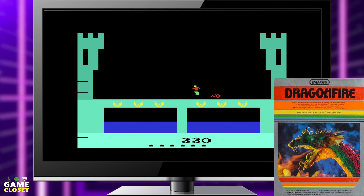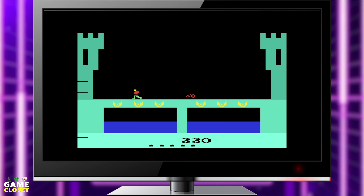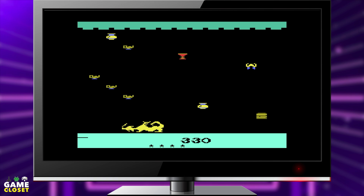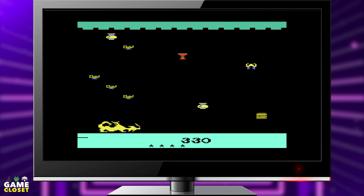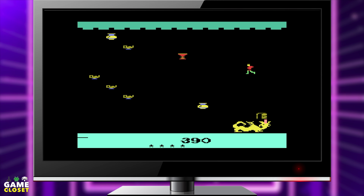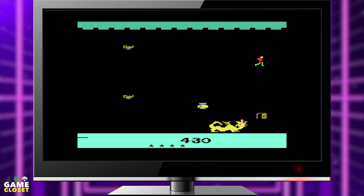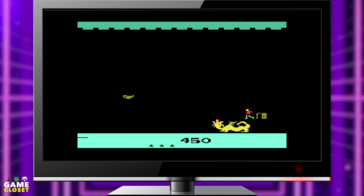Third-party developer Imagic reaped gold once again with their fantastically imaginative game, Dragonfire. The two-stage game has your player running across a castle drawbridge, dodging the dragon's blasts as you run toward the castle. Once inside the castle, you must dodge fire blasts as you steal the dragon's treasures. Collect all of the loot to open the door to the next level. The next level begins with you on the drawbridge again. Dragonfire really keeps you on your toes and makes you wish for a pause button.